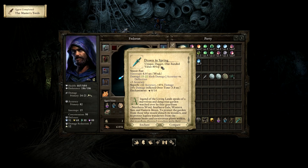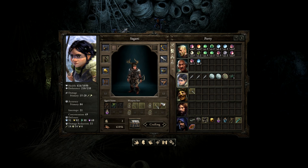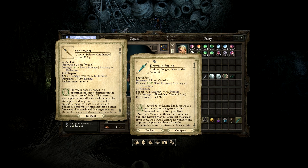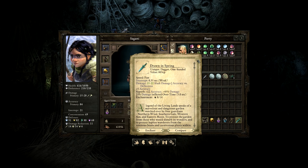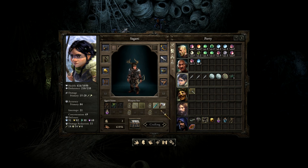We've done our deed. Charek gives us a dagger — Drawn in Spring. Look at the accuracy — superb craftsmanship. Sagani has a dagger in one of her off-hands. This is a stiletto — surely better, with better accuracy. The dot-dot effect would work very well with Itumac. I'm going to give that to her.